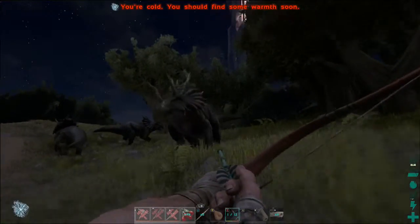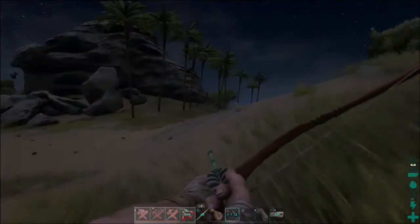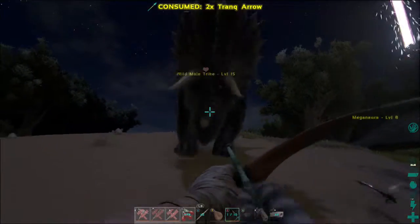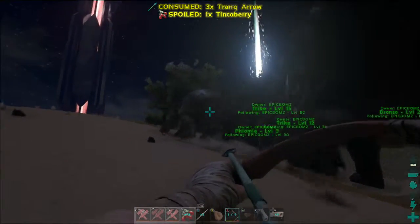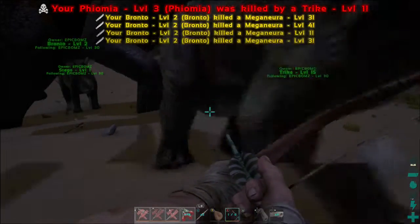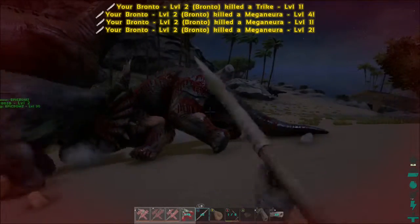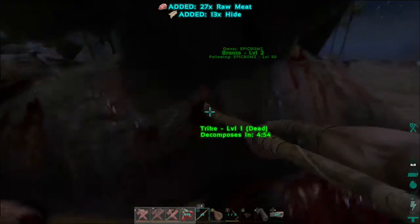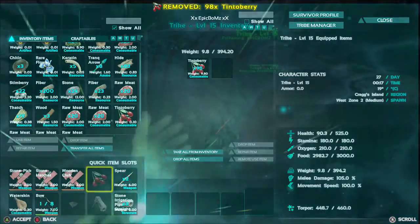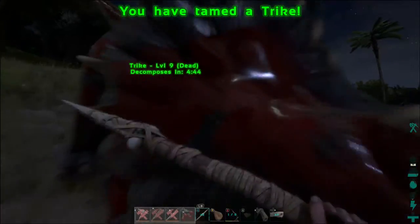Please tell me some of these trikes are a high level. Level 1. Level 15! Level 9. I'm going to try this level 15 trike and then that is all the dinosaurs I'm taming. Right, there we go. I've got to collect the narco berries. I need to throw some berries in him - right, throw them in there and he'll be done in a second. Another trike! Another trike for the family.